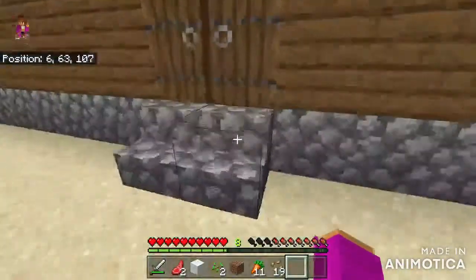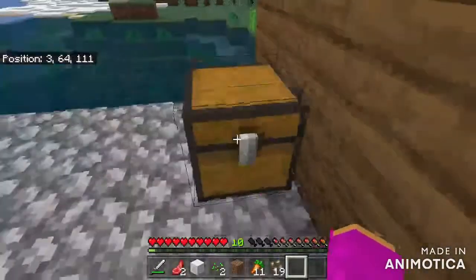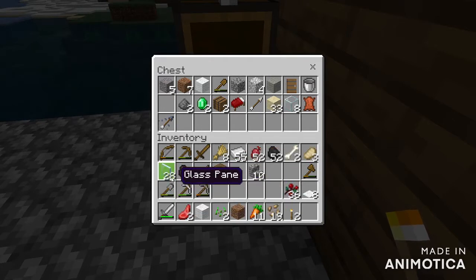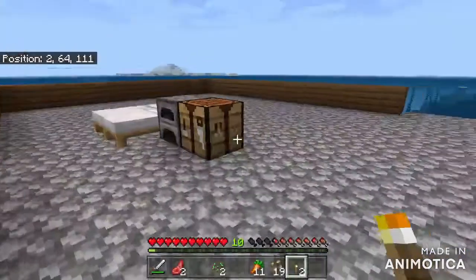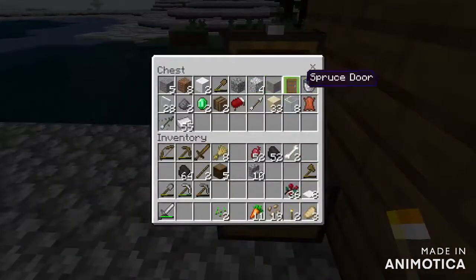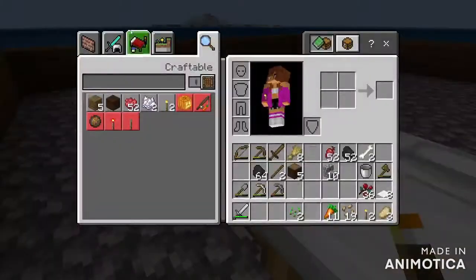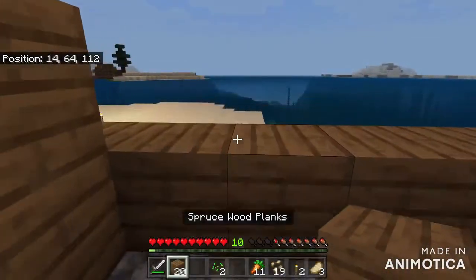I'm gonna grab all that. I moved the chest over here and put some stuff in there. For right now I'm just gonna put all the stuff that I don't really need — like I don't need dirt. Actually I could cook that. The bucket might be useful because if I go and find a ravine and find lava that would be amazing, so I can make obsidian. But for now I'm just gonna quickly build more of the house.